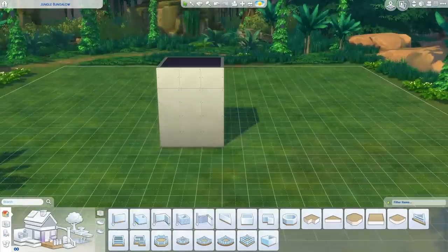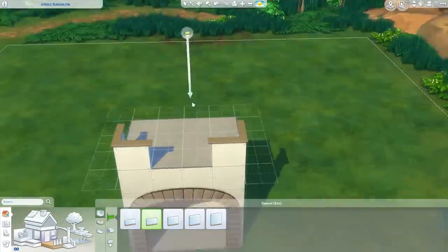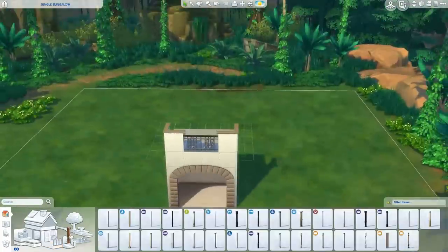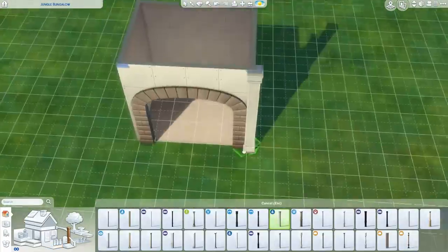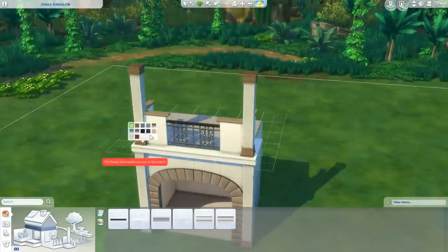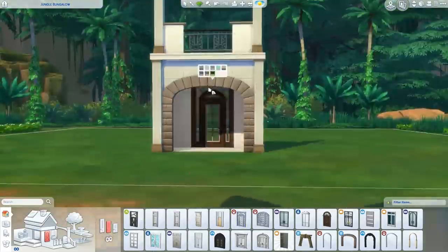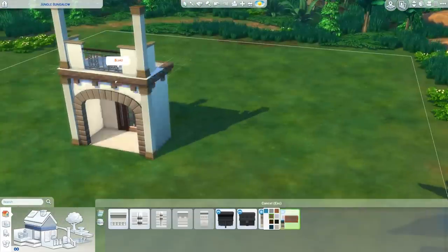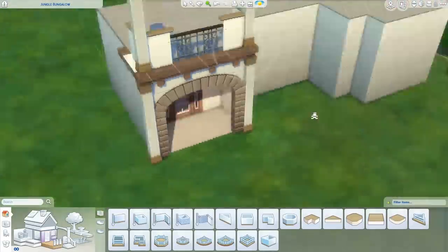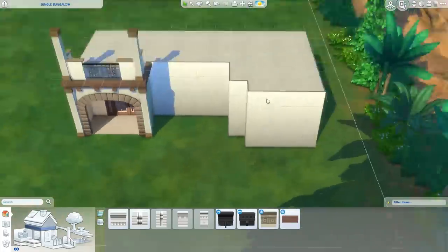Hi everybody, it's Kayla and welcome back to Speed Build Sunday. Today we are building a Mediterranean mansion - maybe an exaggeration with the name, but it's kind of a mansion and it's Mediterranean, so Mediterranean mansion. I built it like a week ago, I don't know how many rooms are in the house, but it's a mansion-y type house. I found a picture of an actual mansion and used that as inspiration. It's on a 30 by 30 lot, it's really expensive, and it's in the new Jungle Adventure world.